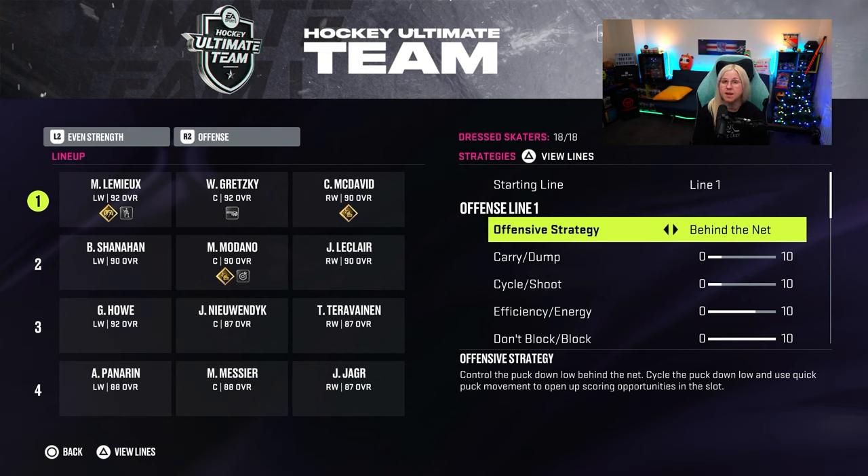A lot of people keep saying that behind the net is meta and everyone has to use it because it's apparently the best strategy. The reason it doesn't work for me is that you need to be very good with puck control — you need to enter the zone with the puck, make sure you don't lose it, skate around, wait for players to open up, create space, and do a lot of dekes. If you're a division 4, 5, or even division 3 player, behind the net probably won't work well for you. You really need to be division 2 or division 1 to be efficient with it. I tried it out and figured you really need to be good at this game to run behind the net this year.